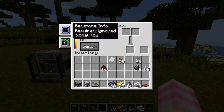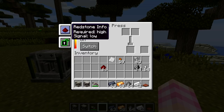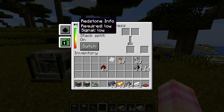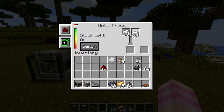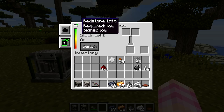There's also a redstone setting. Right now the press is ignoring redstone. However, we can set it to require a high signal or a low signal. You'll be able to tell by these two little dots here — when that turns red, it's telling you that it's not getting a redstone signal and the machine isn't going to work. So you have to put a lever on it or provide a redstone signal. When it's green, it means it's getting a signal, or that it doesn't need one, and it'll work.